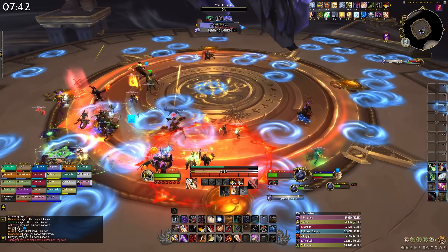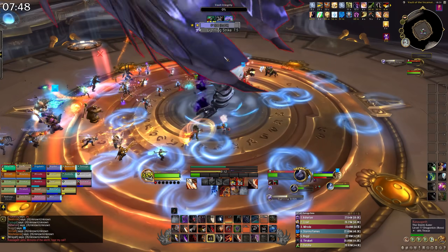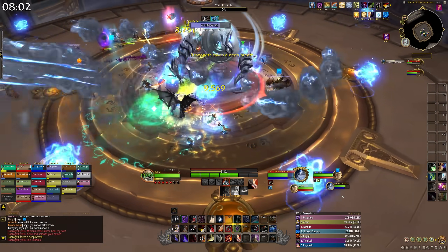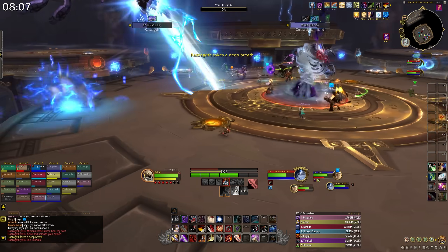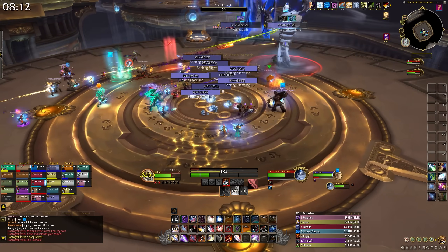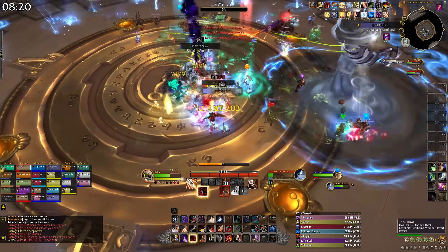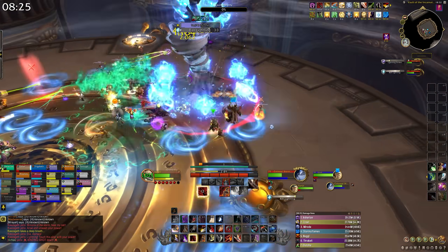When the vault integrity hits 0%, Razageth flies off to start the second intermission. A big add spawns in the middle of the platform — it deals constant raid-wide AoE damage and periodically uses Ball Lightning, sending out waves of orbs that damage and stun anyone hit, so avoid them. The other main ability is Storm Break: the big add teleports away, leaving small adds behind. If those small adds reach the big add, they heal it and give it a damage buff, so stun them, slow them, and AoE them down before they get there. Razageth will again be doing flybys, so dodge her lines of lightning.